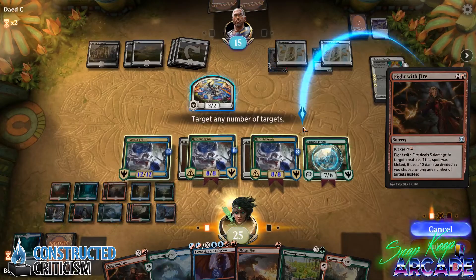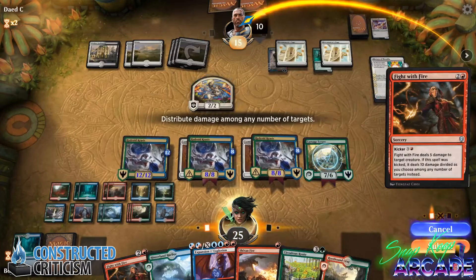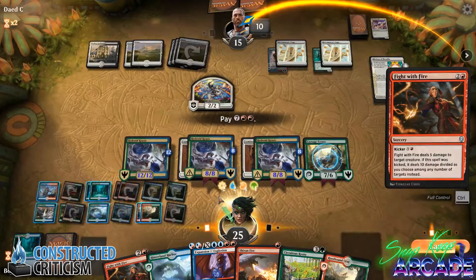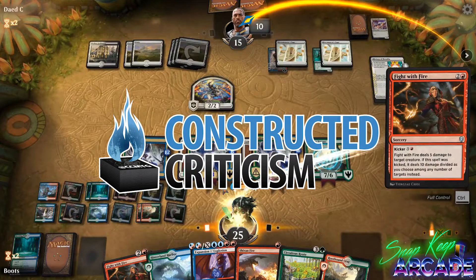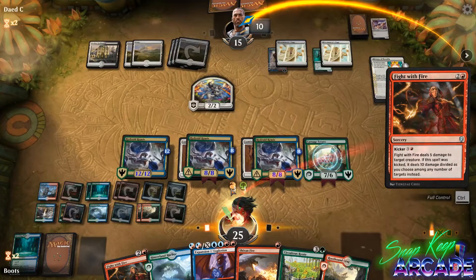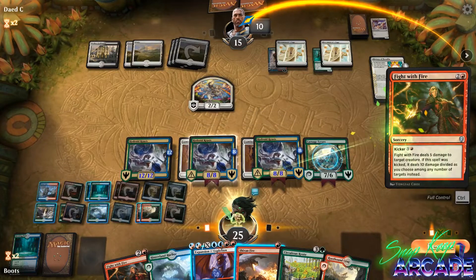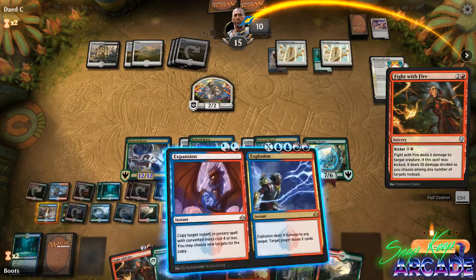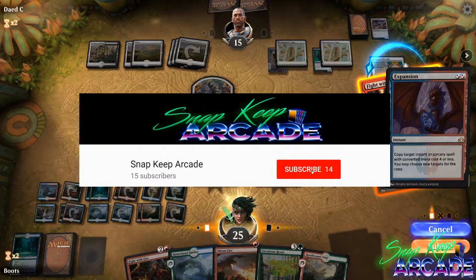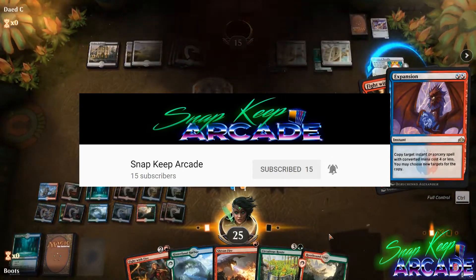This is a deck that I'll be continuing to work on, so leave a comment and let me know what you guys think. Don't forget to check out Boots on Snapkeep Arcade, and check out our Patreon at patreon.com/ccmsg and the Trophy Mages to support the content we make. Thanks again to Spencer Howland of Constructed Criticism — make sure to check out his channel. It really is some of the best competitive content out there right now and I highly recommend supporting him and his whole amazing team. If you liked this video, make sure to subscribe to Snapkeep Arcade and hit that bell icon to get notified whenever we upload a new video.